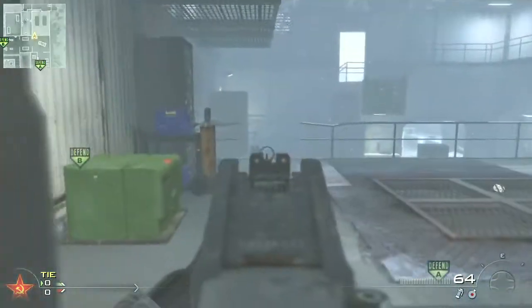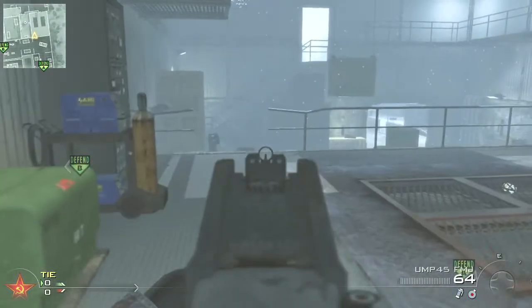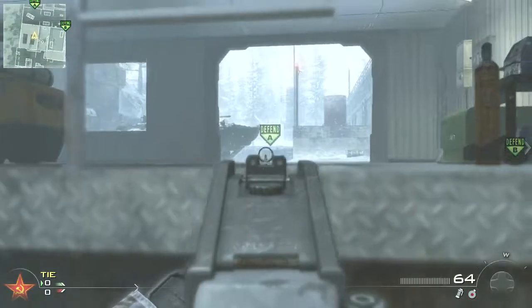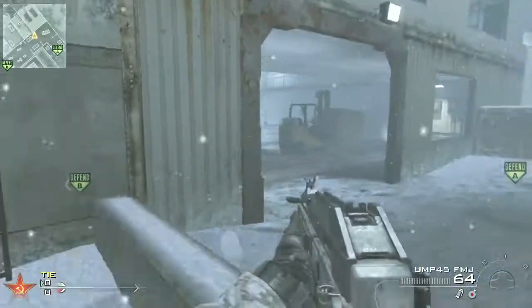With that rush you don't have to go up the ladder. Sometimes you can get guys off of this head glitch right here — they'll be preoccupied with your teammate planting the bomb over there. So yeah, that's the first rush route on Sub Base.